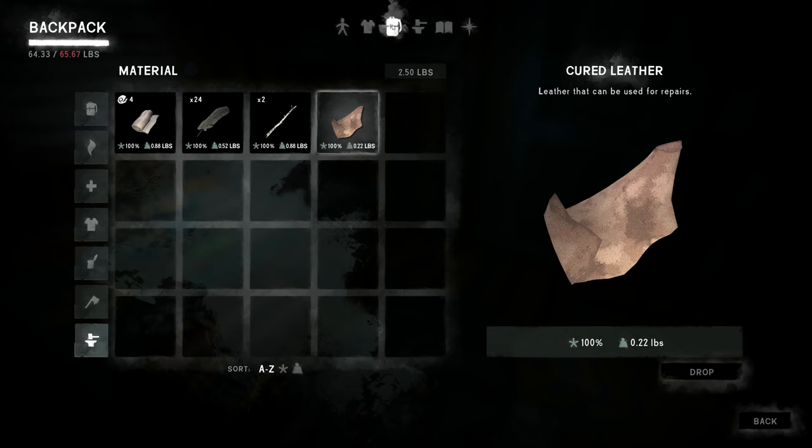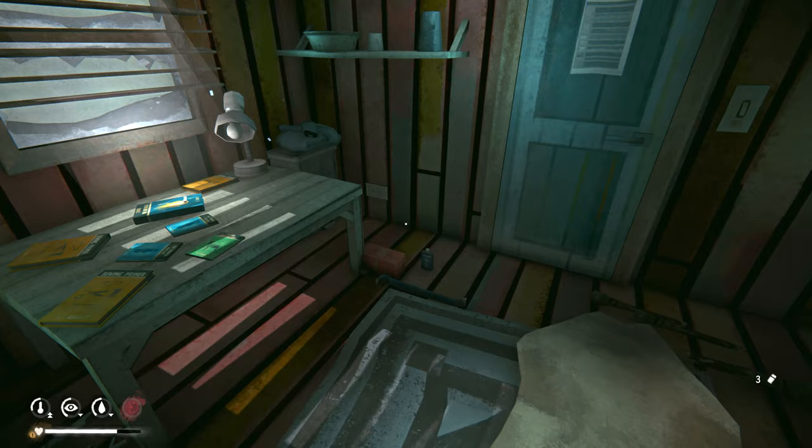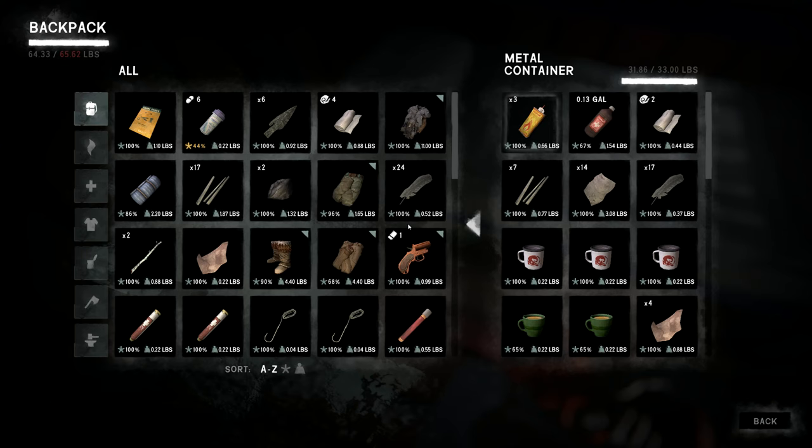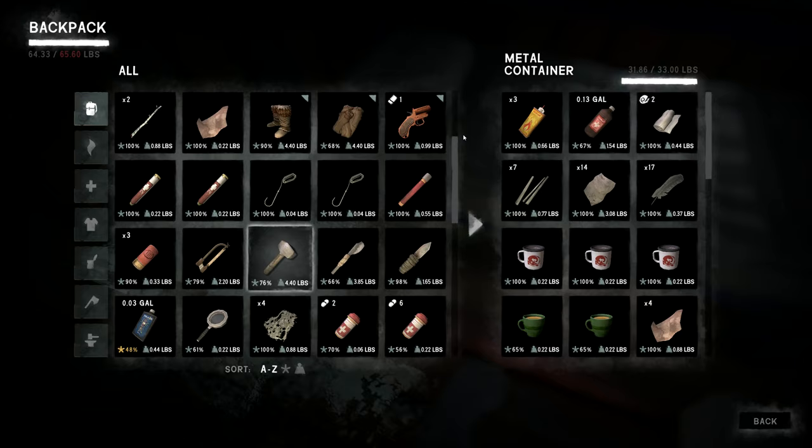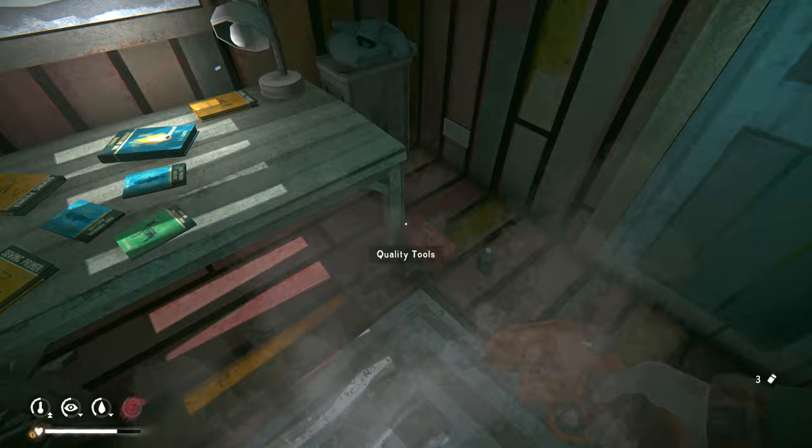Let me double-check what I'm carrying — I'm still carrying both tools. It would be nice if crafting let you choose which tool to use, like you can when harvesting an animal, but they haven't added that. I don't know why — it doesn't seem like it'd be too hard since they already have it elsewhere in the game. I don't think I need the heavy hammer on this mission since I'm just going for the moose.